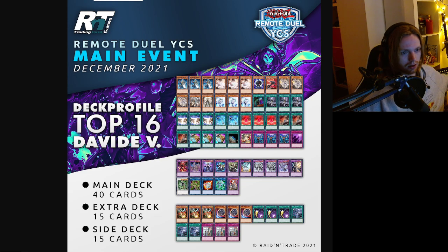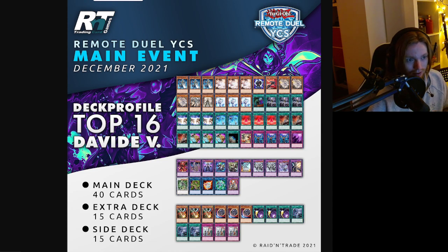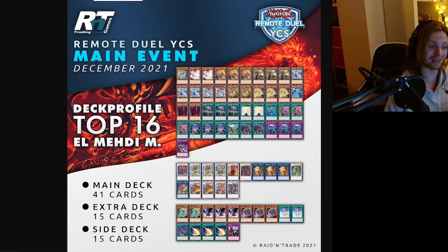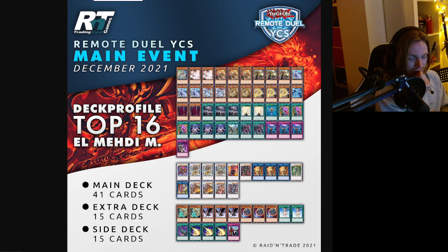Top 16 starts off with an Invoked build. Playing Droplets in the main — solid. Consistent list, nothing weird in the side. Looks nice. David V — first top 16 deck list. El Medi M also top 16 — Protos in the main again, double Ash, no Shifter, Droplets in the main. First Vessel we've seen — playing two Monster Reborn spells. Crimson Blader in the extra deck, double Lancia, triple DD Crow. Spending three slots on DD Crow is nice to see with all the graveyard decks running around.